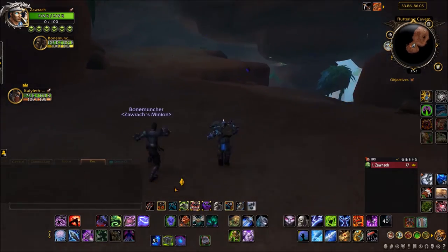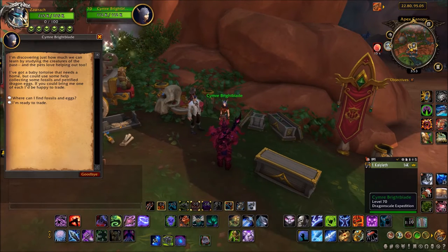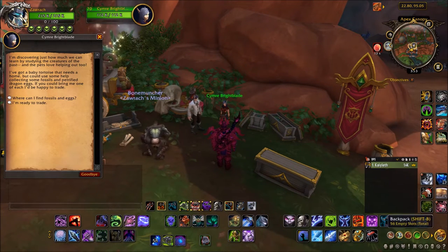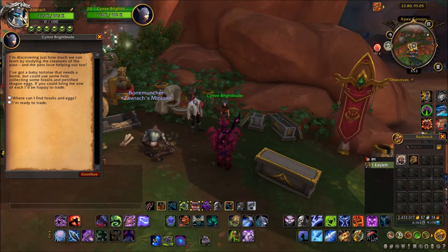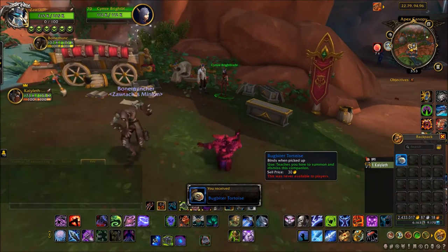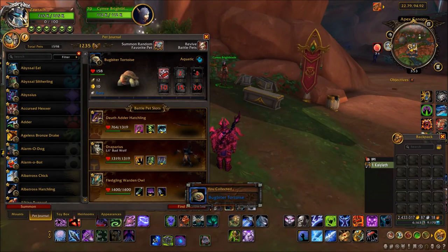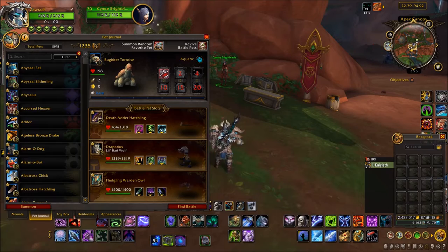You can access a lot of these bigger caves through Dragon Riding around there. Once you have both of these items, you can return to Samir and a dialogue option will appear which says she's ready to trade. She will trade you both of those items for your tortoise. You have to do it in the window of this world quest, because once this world quest has ended, Samir will unfortunately despawn and you'll have to wait for her to appear again.